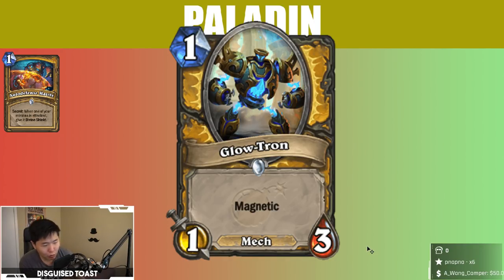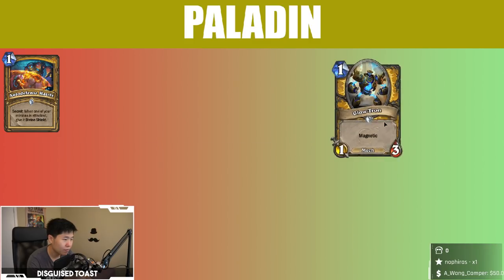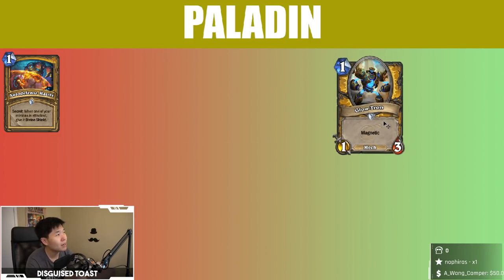One mana 1/3 Glowtron — Mech and Magnetic. Like I said, one mana 1/3 minions are good. It's good stats, but you need something that pushes them over the edge. And being Magnetic and Mech makes me like it a lot — Aggressive Mech Paladin. I can see it. One mana: buff a minion by +1 attack and +3 health. Yeah, I can see it.